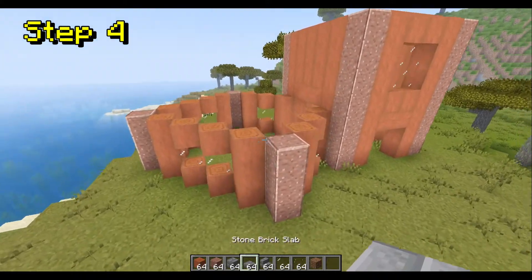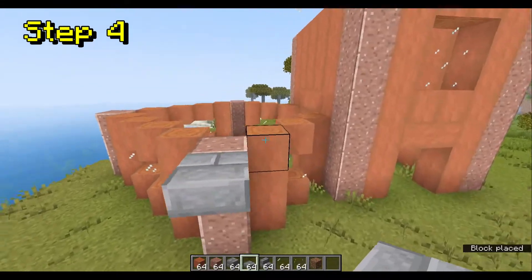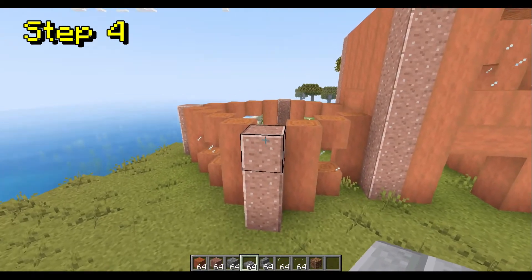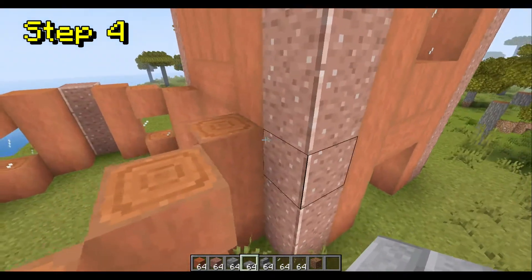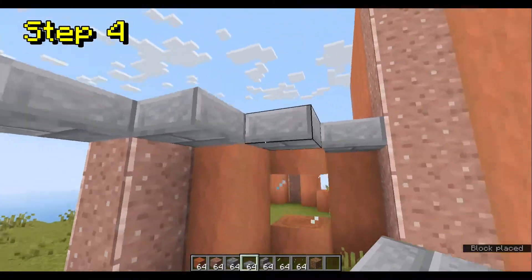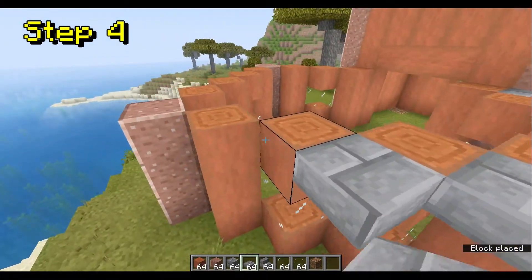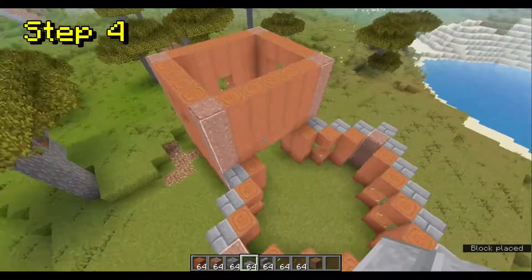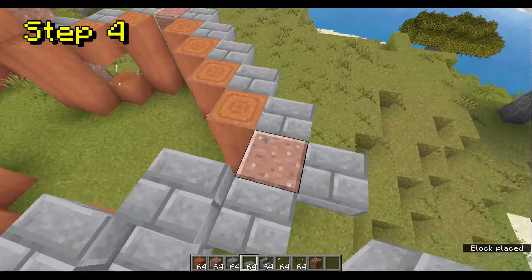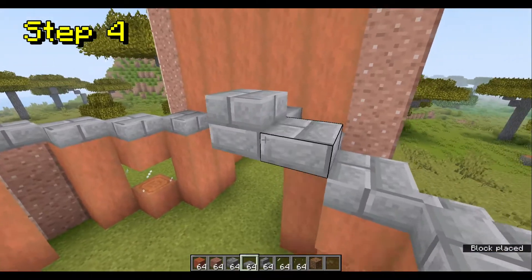Step 4: Roof time. A lot of people think that diagonal roofs are very tricky, but they really aren't — I used to be one of those people. So what you want to do is start right here and put a stone brick slab like so, just like I'm doing right here. And once you've done that layer, you just do it on top like this. And then again, I recommend putting one right there, like so.